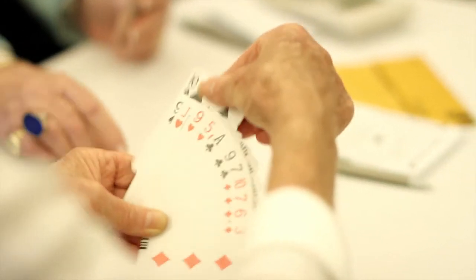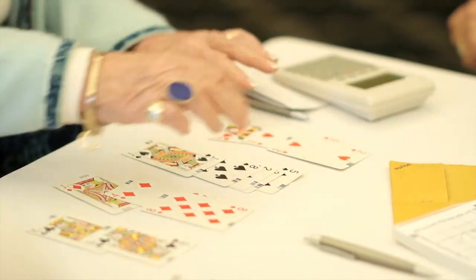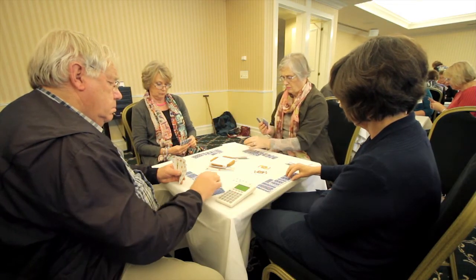When Responder is in the medium range, that's 10 to 12 points, and Opener shows a minimum hand of 13 to 15, there mightn't be enough for game if Opener is at the bottom of their range, that's 13, but if Opener has 14 or 15 points, the partnership will have enough to go to game. So what's the answer? The answer is to invite game. Responder asks Opener to carry on to game with the maximum, and pass if they don't have that, and then you'll play a part score.